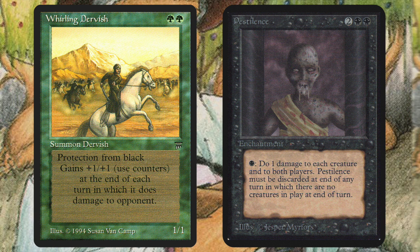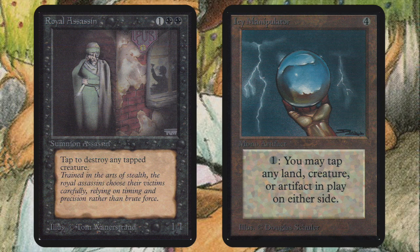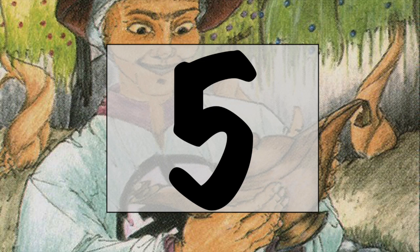On number 6 we are finding Royal Assassin — a classic. Royal Assassin: 2 black and 1, a Summon Assassin. Tap to destroy any tapped creature. This beautiful 1-1 works fantastic with an Icy Manipulator: tap your opponent's creatures down and kill them with the Royal. The nice thing is, even if you don't have an Icy to combine it with, just having Royal Assassin on the board works like a wall — it numbs your opponent until they have something to deal with it. Everybody takes a step back once Royal Assassin hits the board. Now we are ready to start with the top 5.